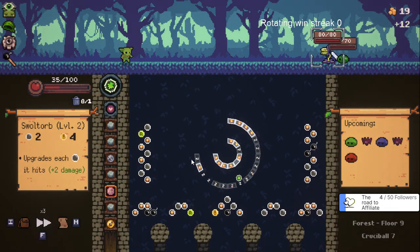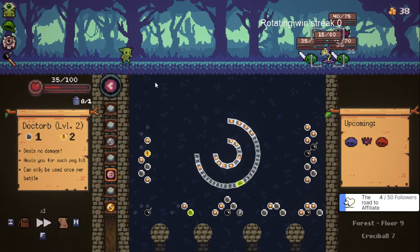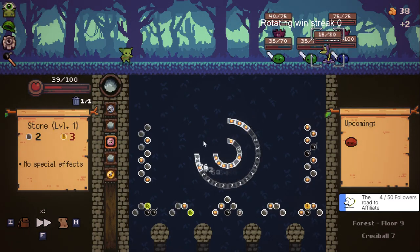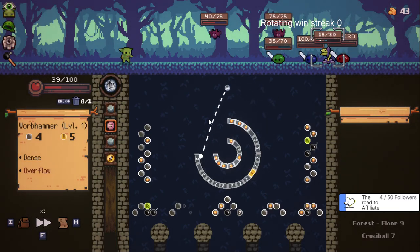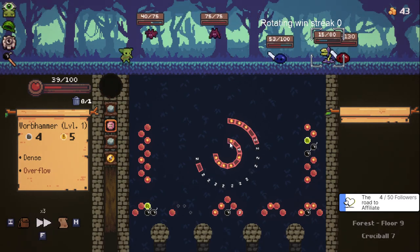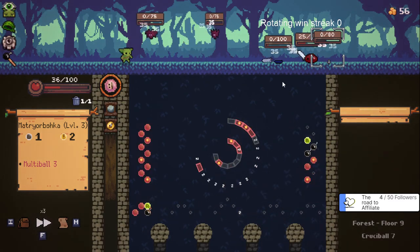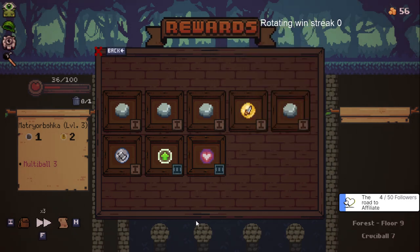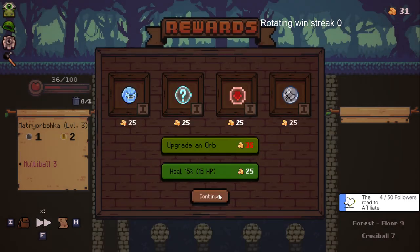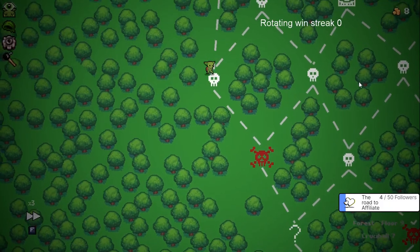Nice - good start! Let's just use the Dock orb now. It's kind of cool because it makes you want to sometimes not make the greatest play, just to make sure you hit the gold pieces. We can upgrade again, this is usable now so that's fine. Let's get that finished. Actually let's heal. Nice - we got a couple extra gold out of that.